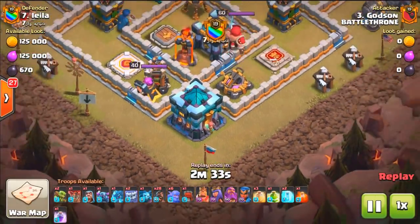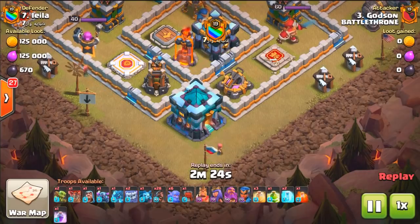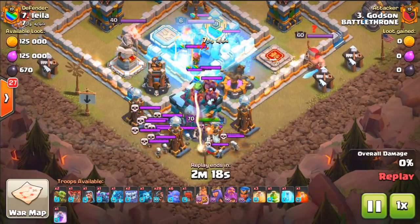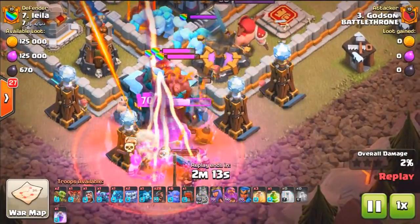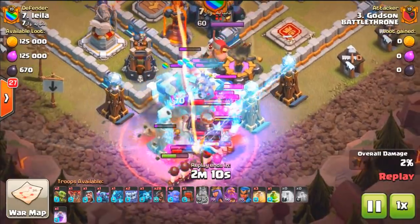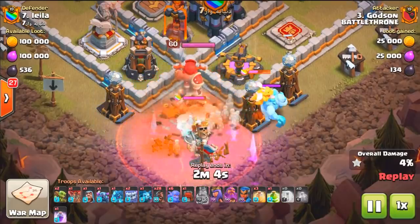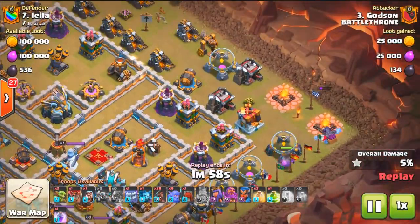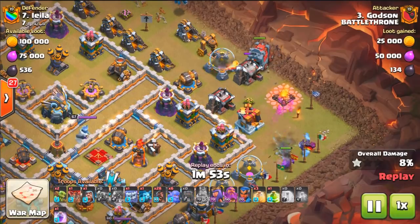I wasn't sure if a Siege Barrack can take out a Town Hall by itself with all these weapons and defenses guarding it. So I decided to put in my King and use some Freeze spells. I'm going to experiment with the Siege Barrack to see if it could take out a Town Hall — I don't think it would in this scenario, especially with all these skeletons. There's tons of stuff coming at me, but I just killed the Dragon right there. I went with the Wall Wrecker and that allowed me to go all the way down to the Town Hall.